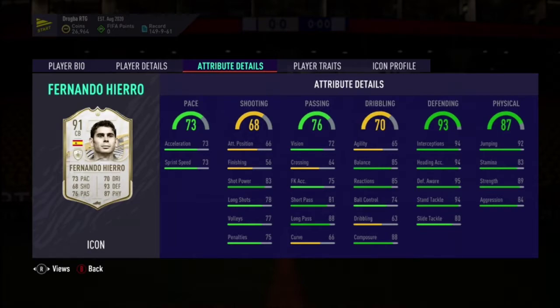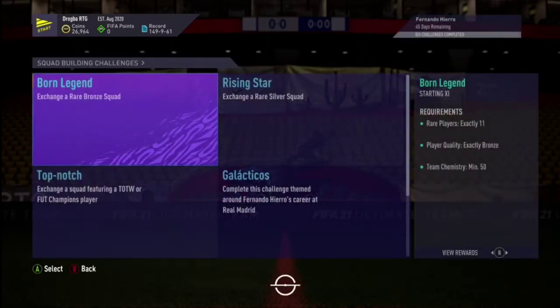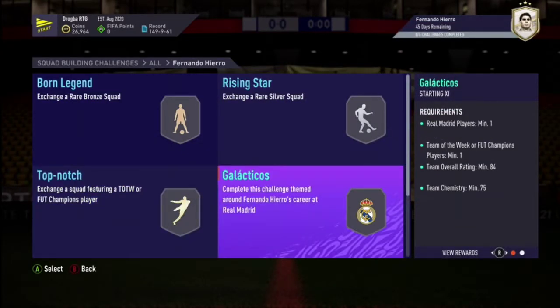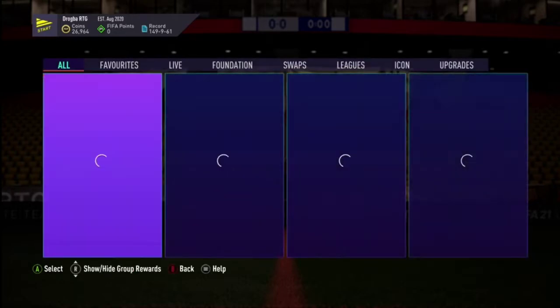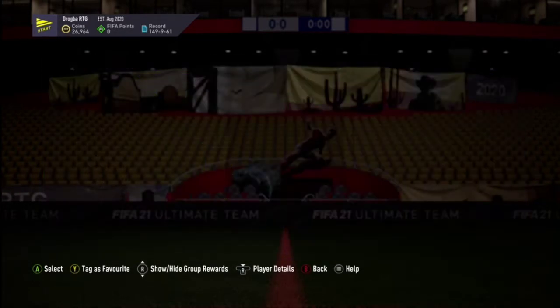This card just looks very good - the defending and physical stats are very good, and the dribbling stats are alright for a defender, especially a center back. He will cost you a bronze squad, a silver squad, an 80-rated squad, an 84-rated squad, an 85-rated squad, and an 86-rated squad. Honestly not bad for Hierro.